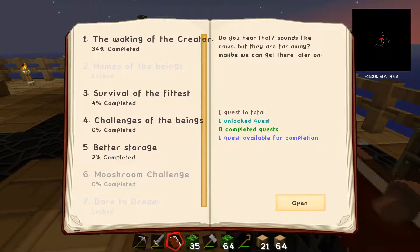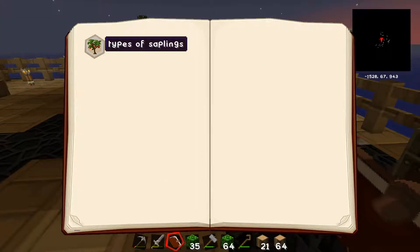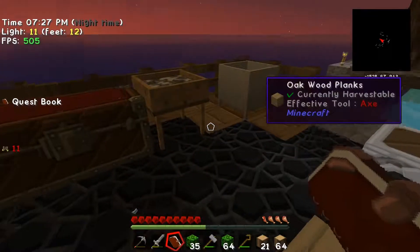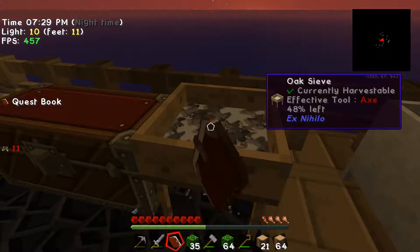Was it seven different fruit saplings? There's a lot more than seven types needed, so we need quite a few more. We'll keep on sifting and see what we end up with.